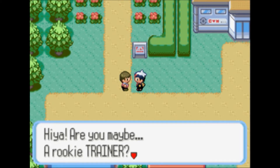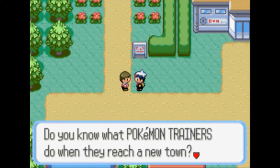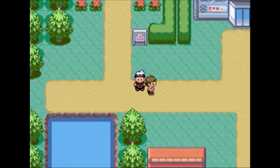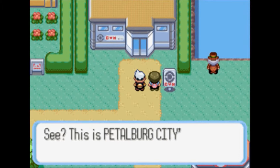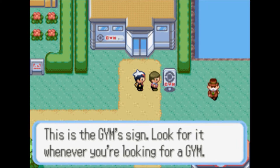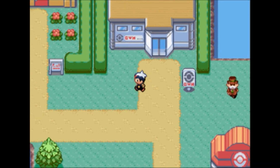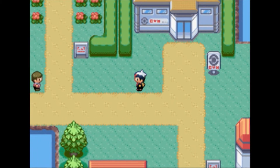I didn't mean to — we accidentally activated the tutorial! 'Are you maybe a rookie trainer? Do you know what Pokemon trainers do when they reach a new town? Let me first check what kind of gym is in the town.' This is Petalburg City Gym — this is the gym sign. Look for it whenever you're looking for a gym. I just wanted to check the other house, dude. Really?